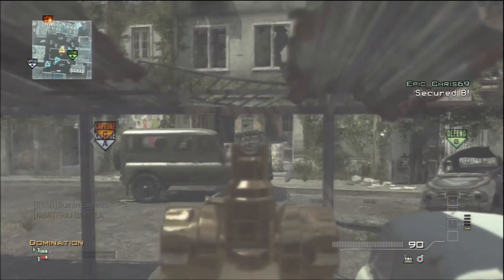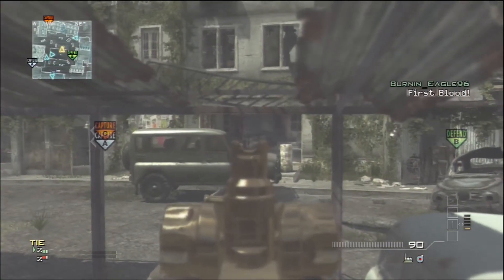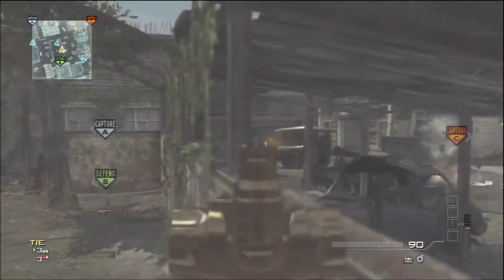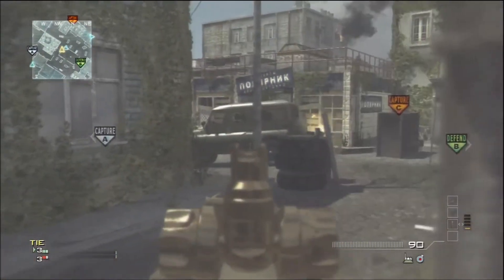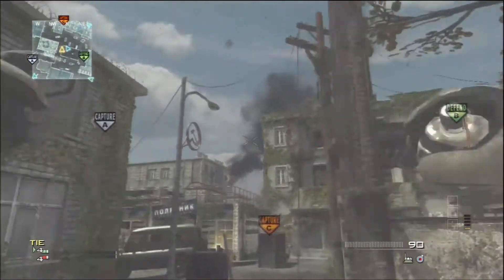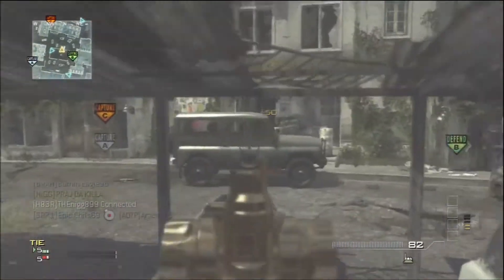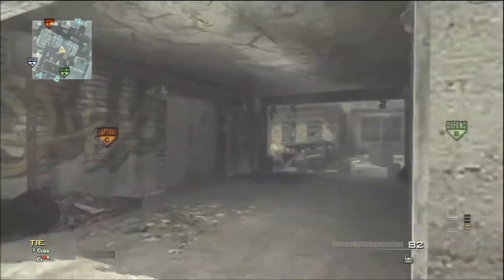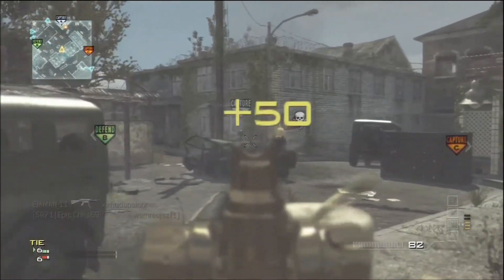Tips for going for an assault MOAB: definitely run Assassin. You need to run Assassin because since you don't get the specialist bonus, you're at a disadvantage when using something like Quick Draw or Hardline. If they call a UAV, they know where you're at, they could just find you and kill you. You're just a lot safer if you run Assassin because they can't really track you.